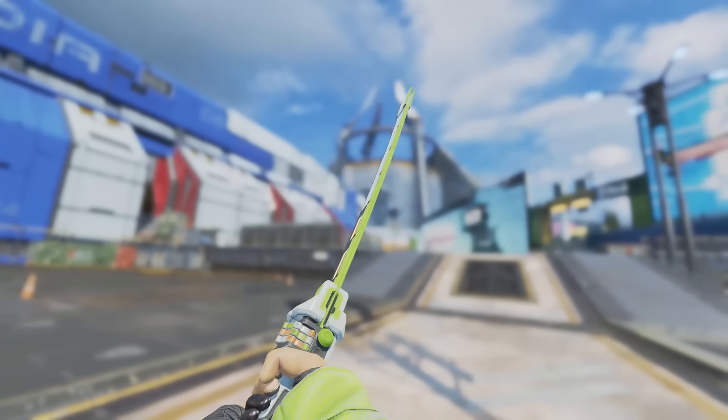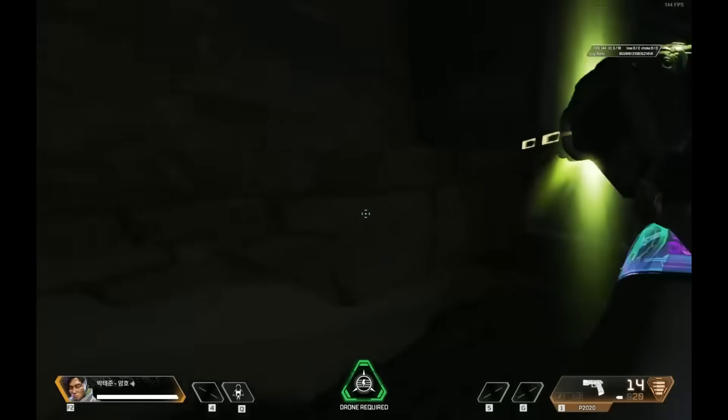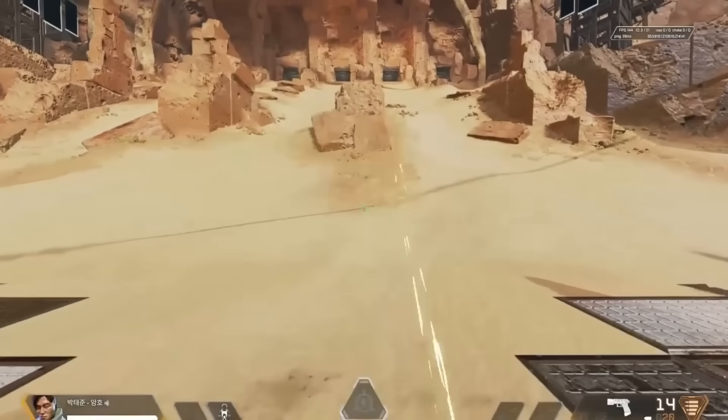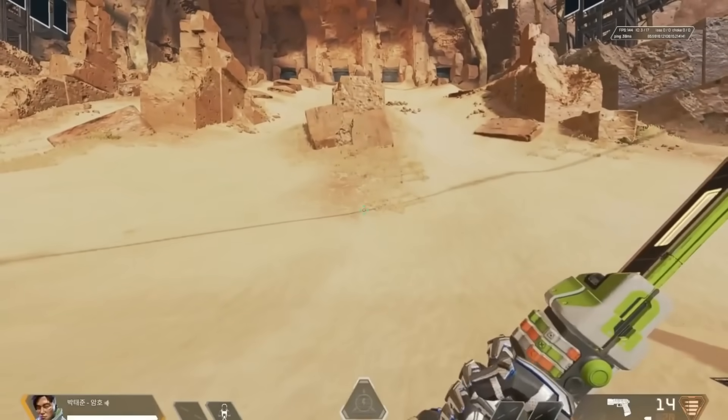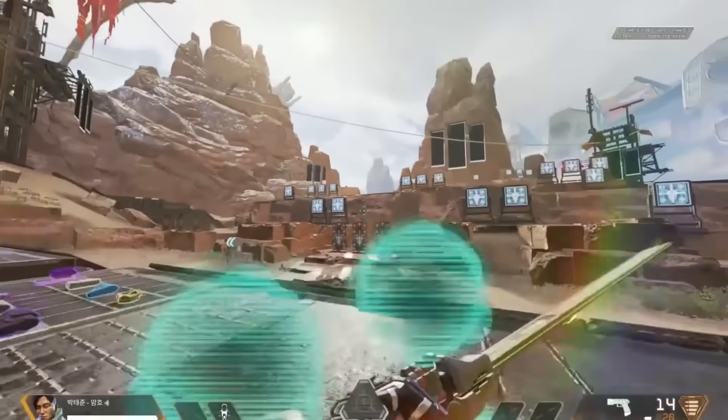If you owned the Crypto heirloom a few seasons ago and activated this glitch where you could freeze his emote and have the emote effects around you, you could actually create a sword and two balls with Crypto's heirloom. There's absolutely nothing weird about this — don't make this weird, there's nothing weird about this.